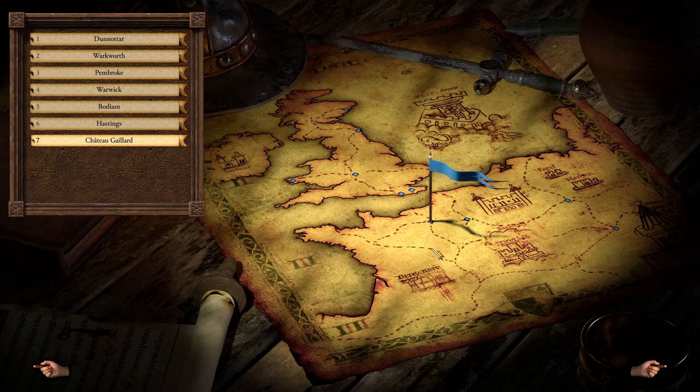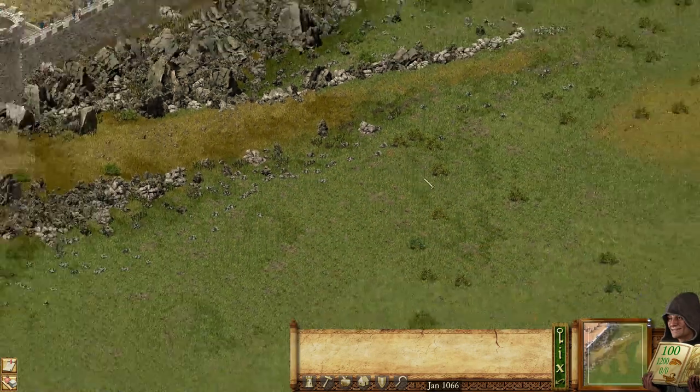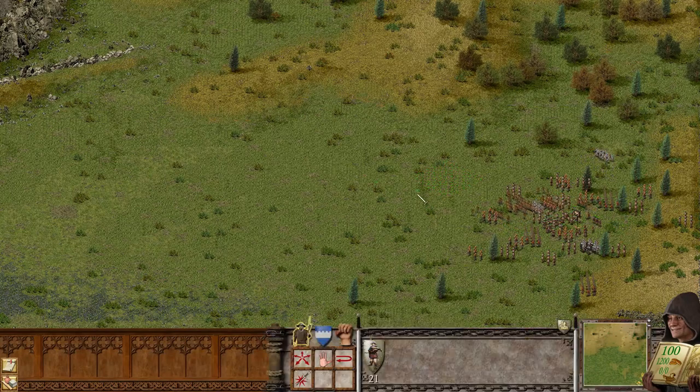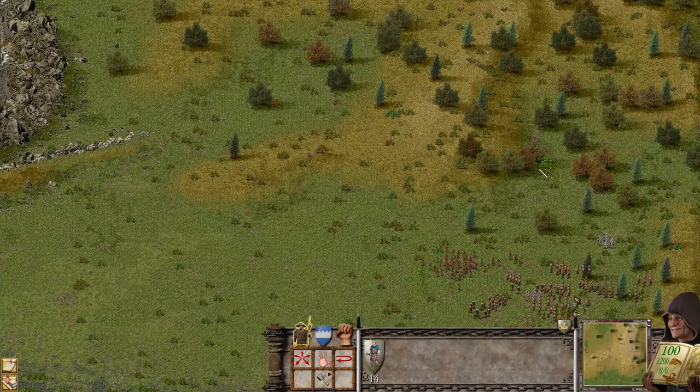And now we move in France, in Chateau Galliard — I think that is how you spell it — and let's continue. Now just send your archers in front, crossbows do the same, find your engineers.